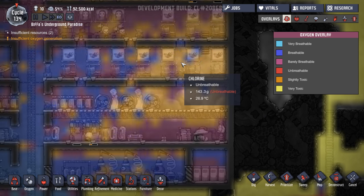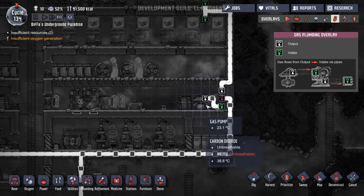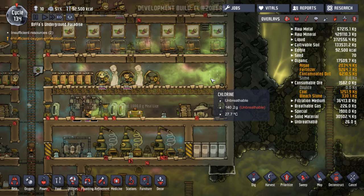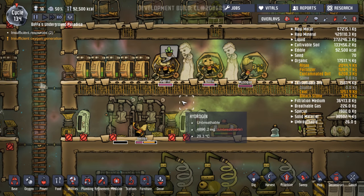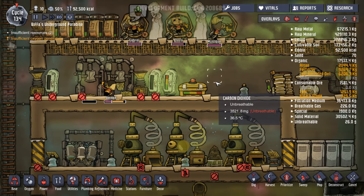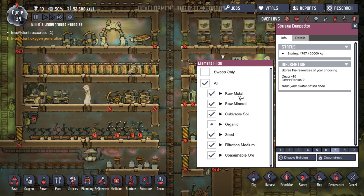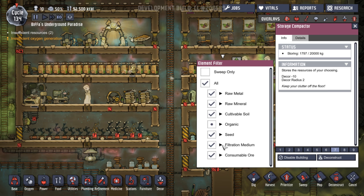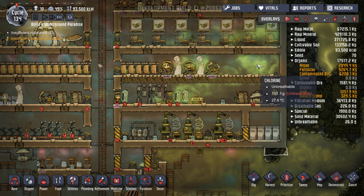Chlorine! Oh man — how on earth are they sleeping in there? I want the chlorine to go up. Oh man! What have we stored in here? We've stored bleach stone somewhere — and the chlorine's going up, that's what we've done, haven't we? Filtration, consumable ore, bleach stones — I bet that's what we've done. We've accidentally stored bleach stone and now we've got chlorine in our base. Ha ha ha ha! Oh dear.